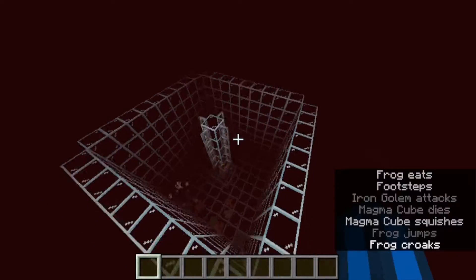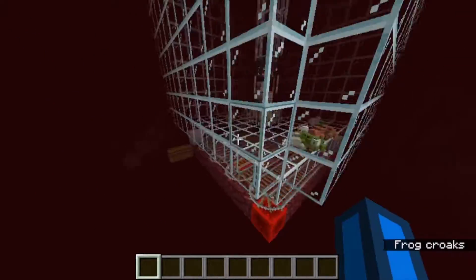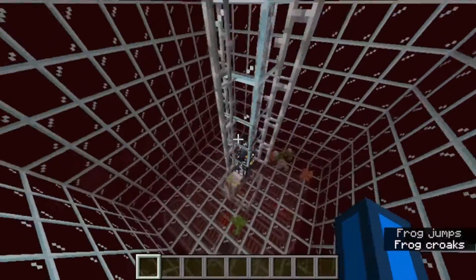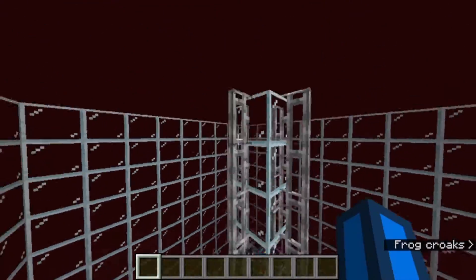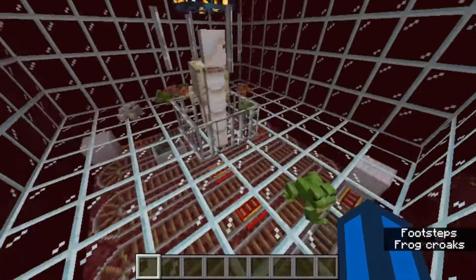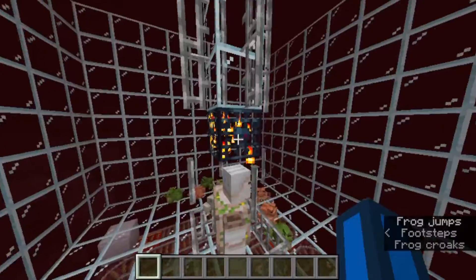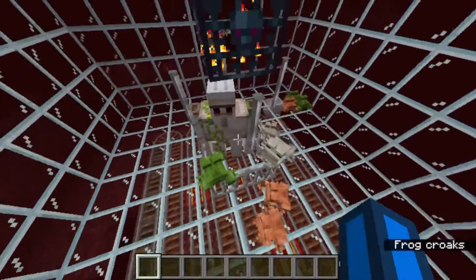I'm just going to go over how it works. The first thing is we have this magma cube spawner, which you can find in a treasure bastion. So if you find a treasure bastion, you can find a magma cube spawner, and you can just clear it out around it and then make this farm.